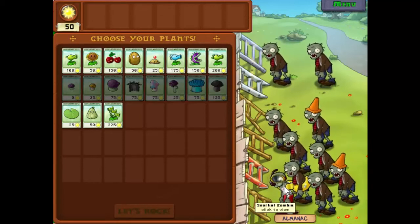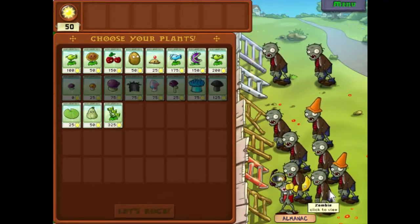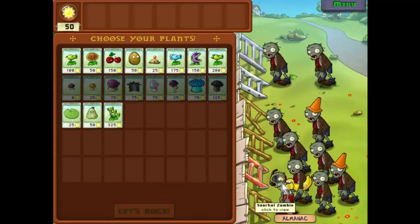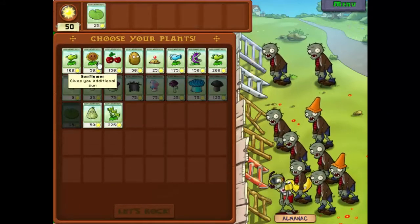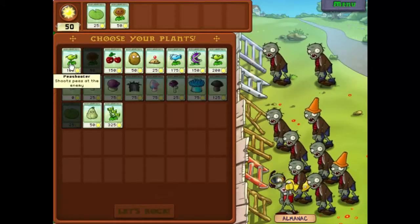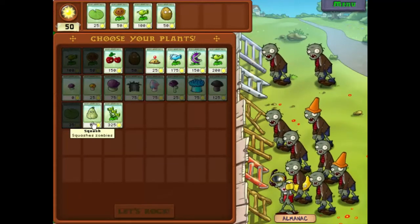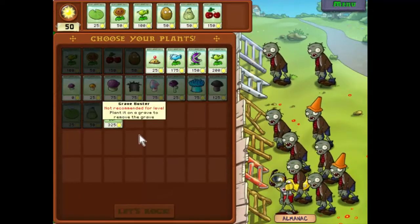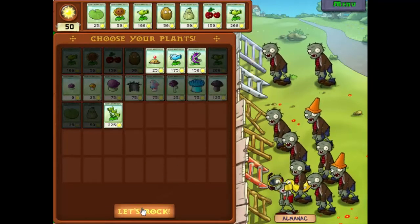Unlike last time where we were shooting these guys from a distance, we're going to have to concentrate on dealing with him. But looking at this lot, in all honesty, it's not really a big threat. So let's build up our arsenal - pea shooter and the walnut will get us going to start off with. We'll have squash and the cherry bomb, and we'll finish off with the repeater - same loadout as last time.